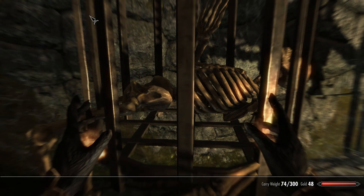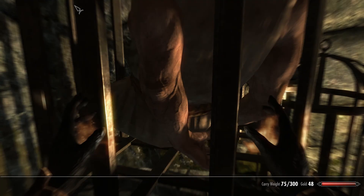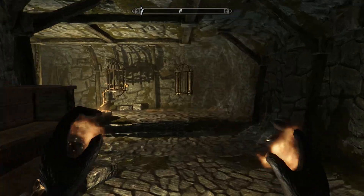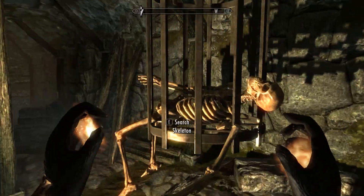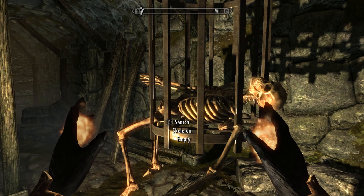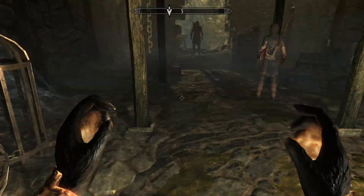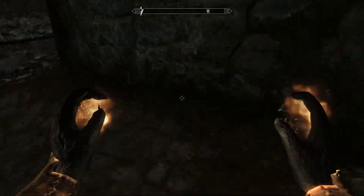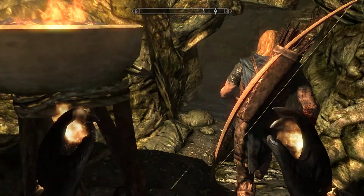Search skeleton — bone meal. Stormcloak soldier. Ragged robes, we don't need those. More things to search — bone meal and gold. Never have too much gold. I'm going as slow as I want to, you have no control over me. Alright Ralof, let's get into this next section.